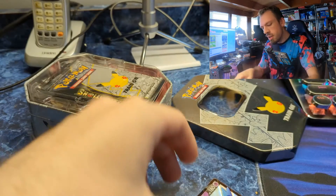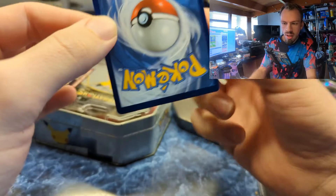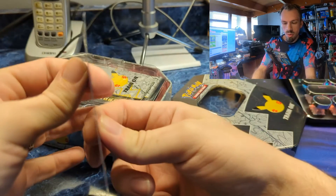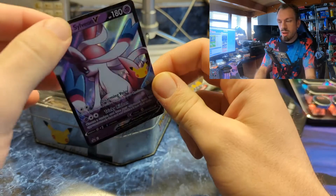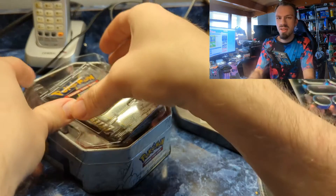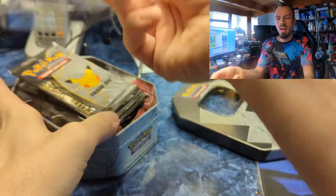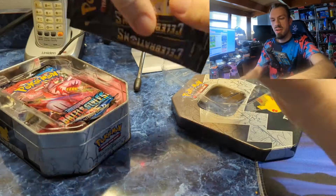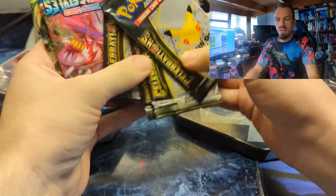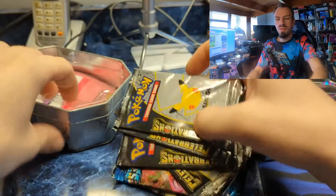Here's the code card for you guys. Let's take a look — it's the silver dark Sylveon V. It's in decent condition, not the best, and it's a little warped. Let's go ahead and crack open these Celebrations packs. Looks like we get three Celebrations, a Battle Styles, and a Vivid Voltage, and four Celebrations total — another Battle Styles and Vivid Voltage.